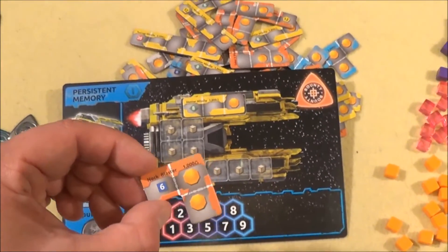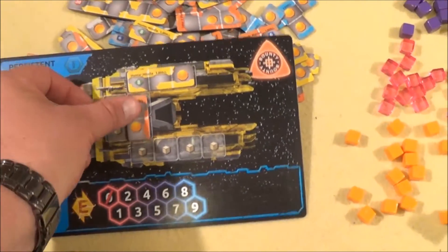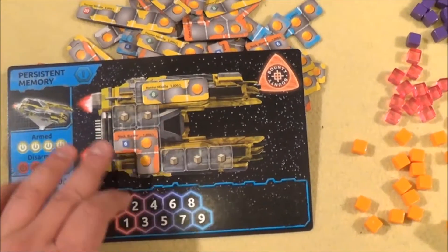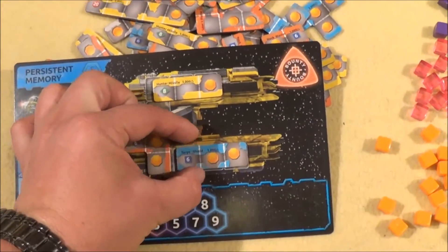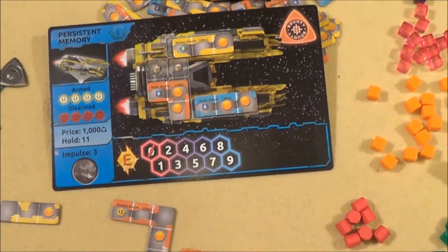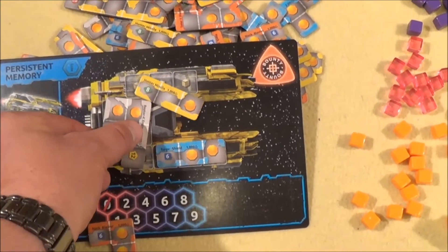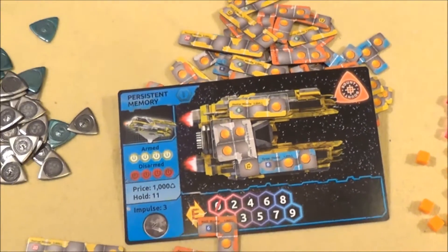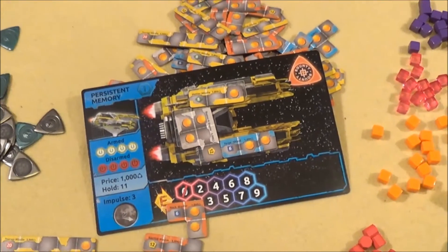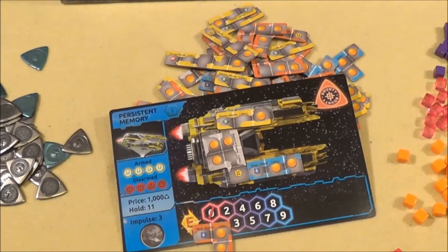You can also build a blaster, which fires as well — you can place it on any of these spots. You can add shields. But the most important part is the engine, which allows you to fly around. A fully equipped ship leaves no space for goods, which is a problem since the game also has a pickup-and-deliver element.